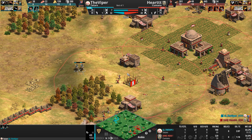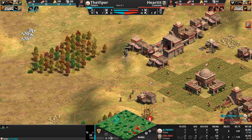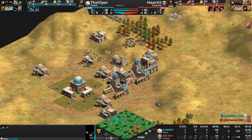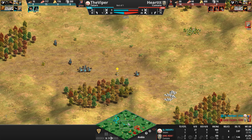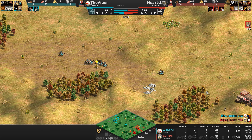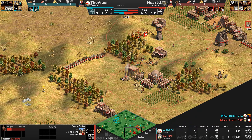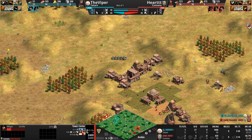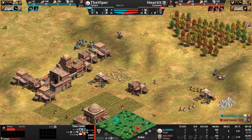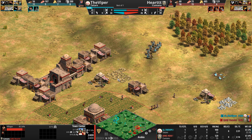Even though Heart put on decent Feudal Age pressure, the kill count is 27 to 6 — as you'd expect when one player is in Castle Age and the other is doubling down hard on Feudal. This is like having a nine against the dealer's seven and doubling down — a very risky move. Heart gets a +1/+1 on his ranged units but now needs to evacuate his gold and stone. Where is he going to get resources?